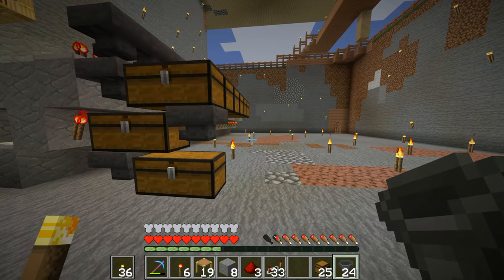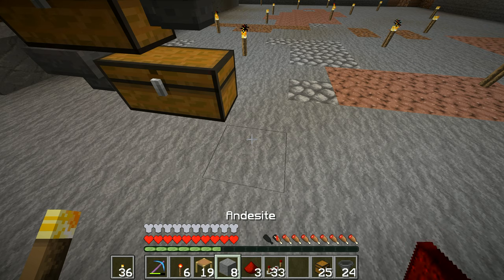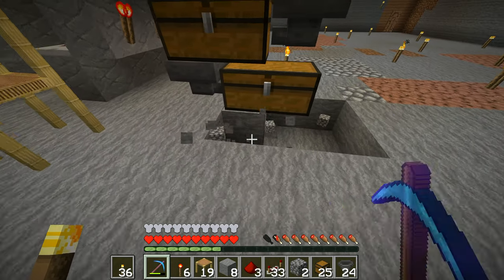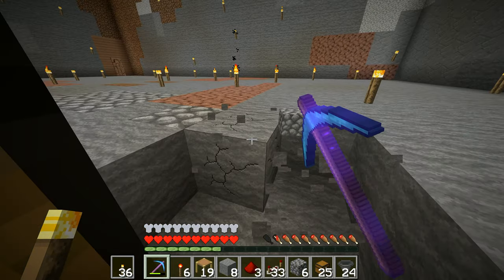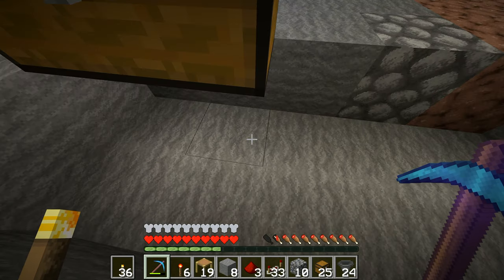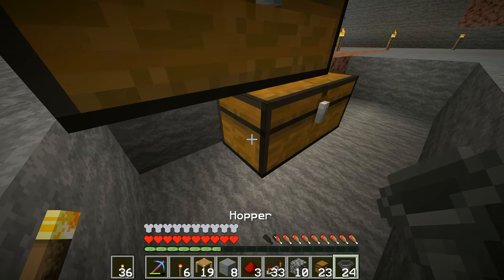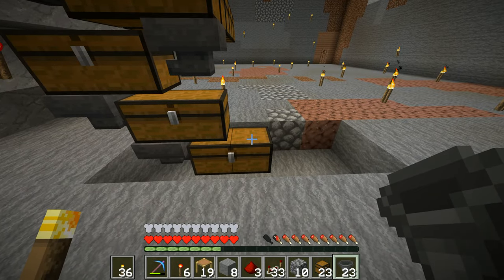Then the final thing we can do is dig out and have one more. I'll use the old pickaxe and do this — I'm going to put the chest down here like this and stick another hopper going into the side of it. So now we've got four chests in a line and the final one will come out down here.